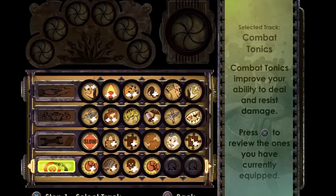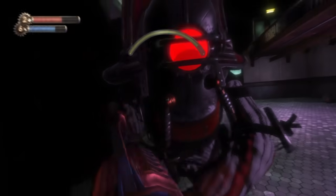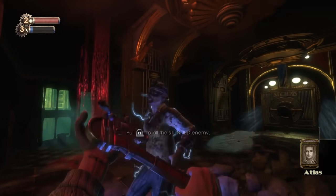You're going to have to give up a lot of your tonic slots if you want to get the most out of the Wrench, but if you do, then it can pretty much kill everything in one hit, besides the Big Daddies of course. Everyone knows the whole one-two punch thing — you hit an enemy with Electro Bolt, then you smack them with a wrench. That does quad damage to enemies.